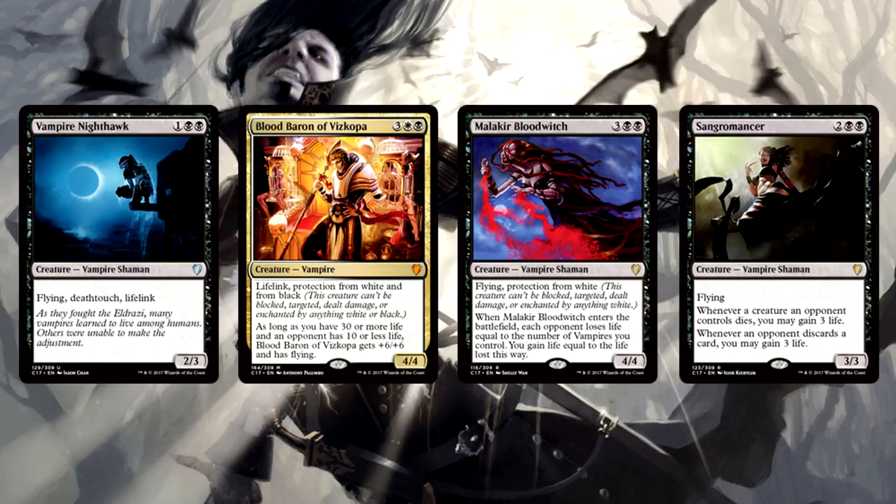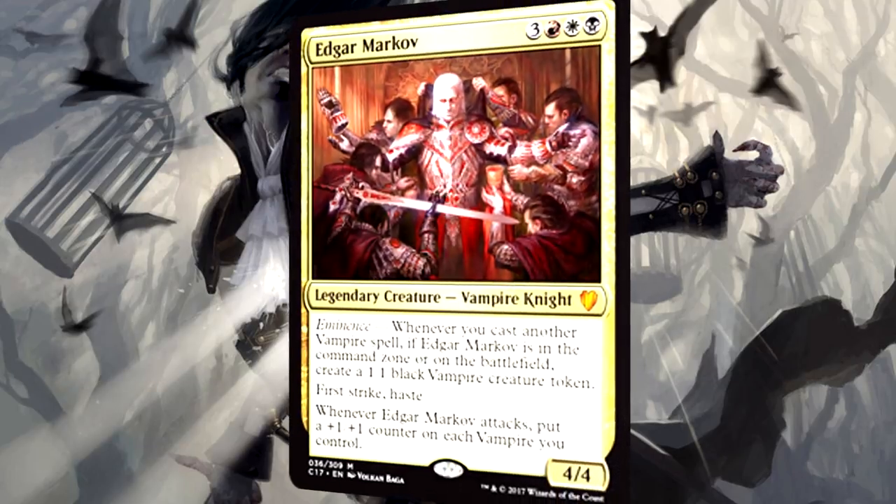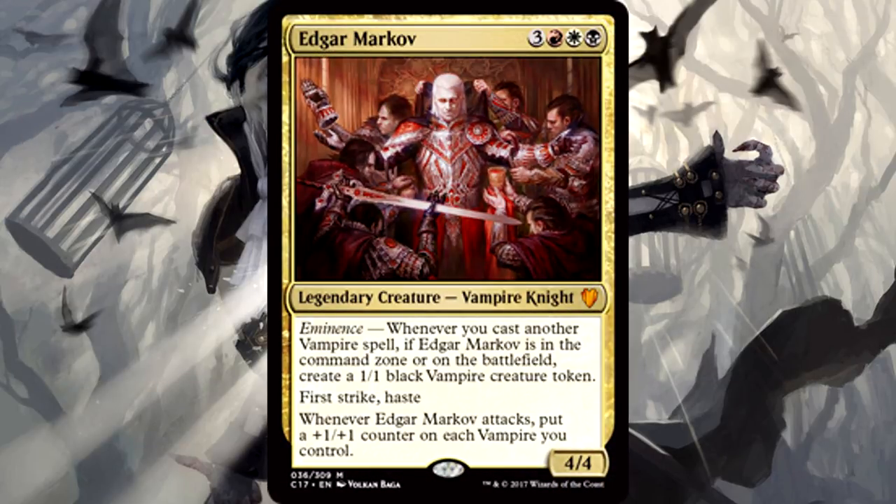No Mardu deck would be complete without creatures that function as removal. Dark Impostor, Anowon the Ruin Sage, Drana Kalastria Bloodchief, and Vein Drinker are sweet additions. To be completely honest, this is an impressive group of Vampires included in this deck. If you want to build any type of Vampire tribal deck in Commander, you're going to want at least 80–90% of these creatures. Wizards did a real good job here, but there are fewer vampires than I thought — less than 25, and Edgar is dependent on vampires being cast to be good.